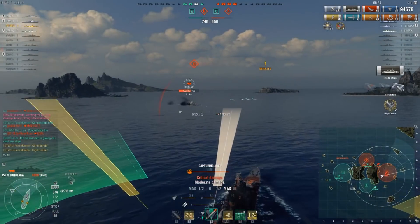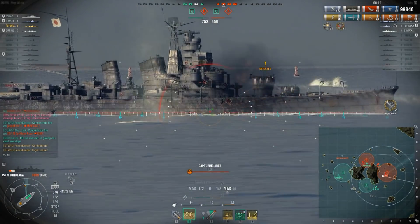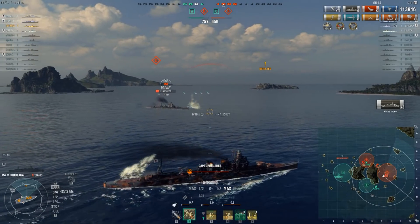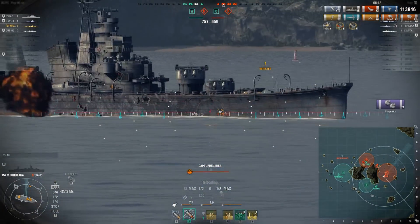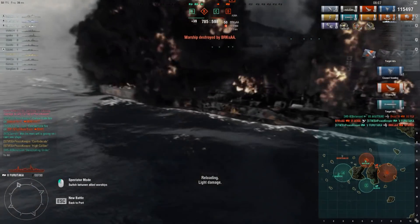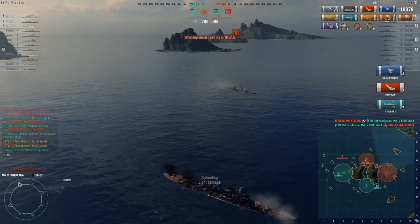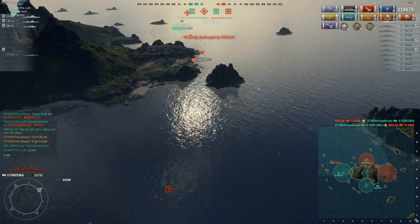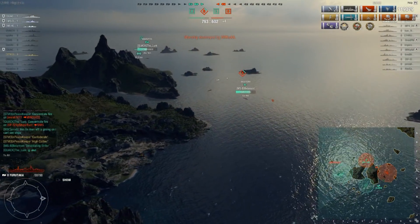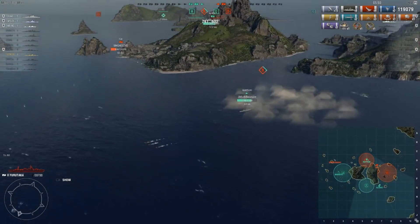We manage to citadel the Aoba and sink him on the last salvo — 119,079 damage, a dev strike, confederate, and high caliber. We've managed to take out a Tier 6 ship in a Tier 5 cruiser.